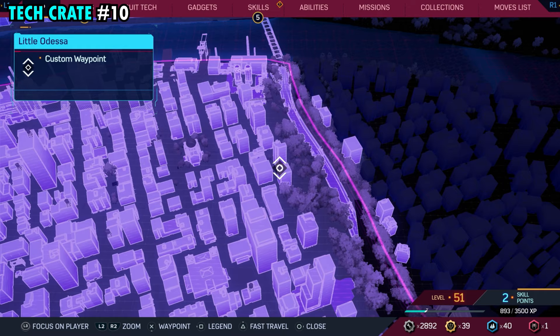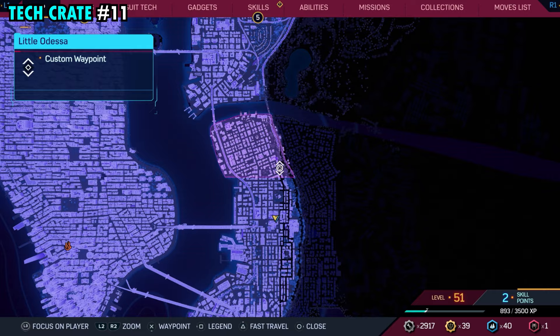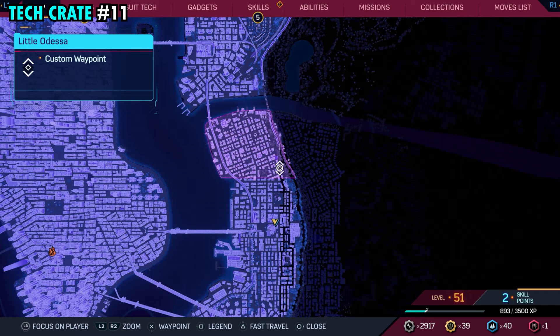Number ten is going to be found on the far eastern side of Little Odessa, and this one will be on top of this small building that's out here right next to the woods. Once you get up top, right in the middle, you're going to be able to find tech crate number ten.